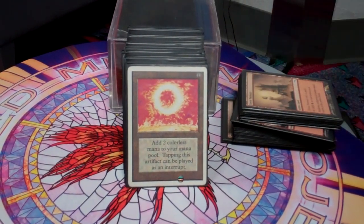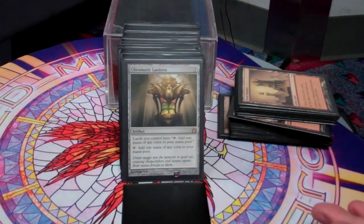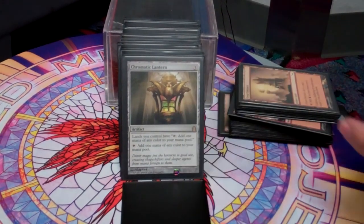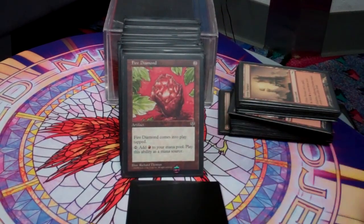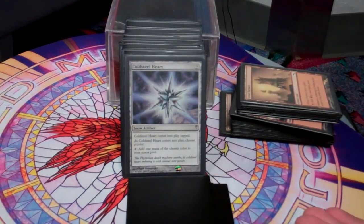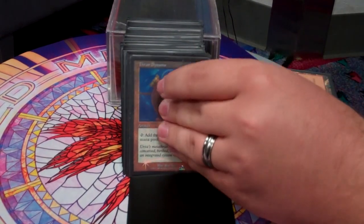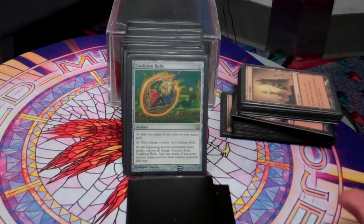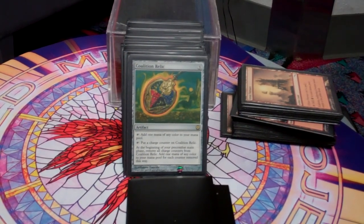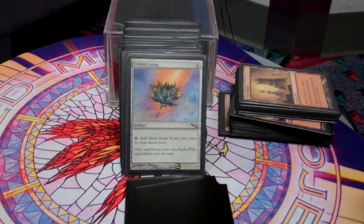Next up we have the Mana Ramp. Sol Ring is obviously awesome. Chromatic Lantern — I realize I play a mono-colored deck, but this deck likes to have as many mana rocks as possible because we don't have ramp in red. Fire Diamond for the same reason. Coldsteel Heart. Thran Dynamo provides a lot of mana ramp really quickly. Coalition Relic — building up the charge counters, I can get a lot of mana pretty quickly with that one as well. Gilded Lotus — obviously a lot of mana there.